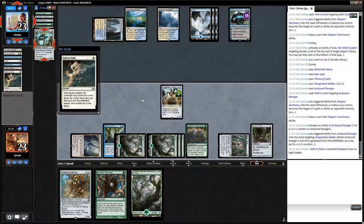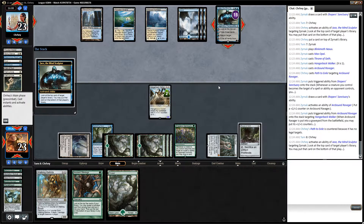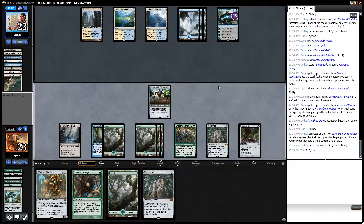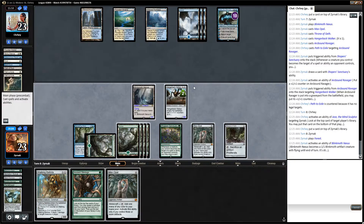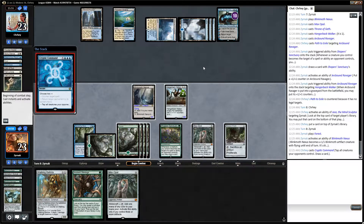Just make Hangerback Walker a little bit bigger. Does our opponent finally brainstorm? Nope. Alright, that's his call.